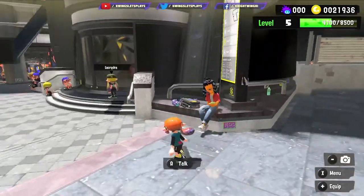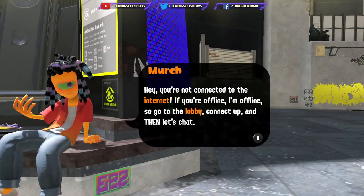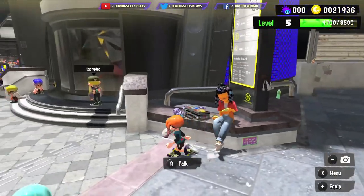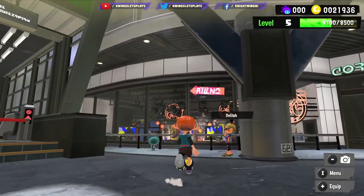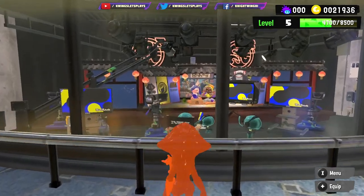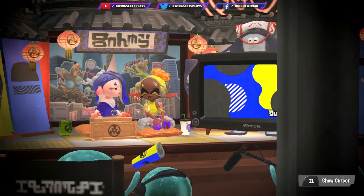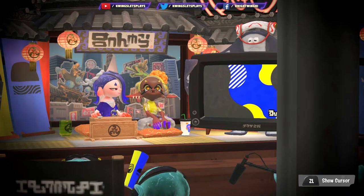I didn't really talk to this guy too much — but he says I'm not connected to the internet, which is weird because I am. This is kind of a neat place to go. You can see Fry, and Shiver, and Big Man right over here. You can hide your cursor by pressing ZL. I am told that if you stare at them long enough, they'll wave at you, which is kind of cute. So you can kind of watch them a little bit as they're at work.